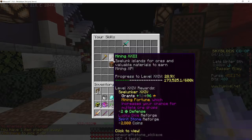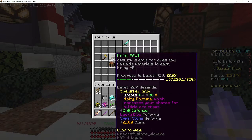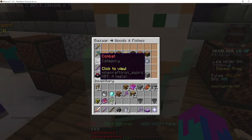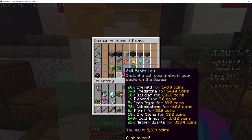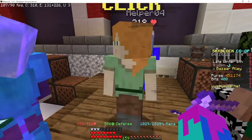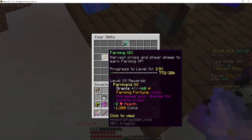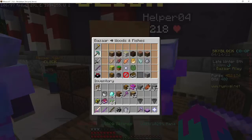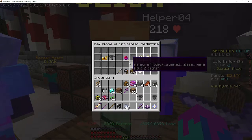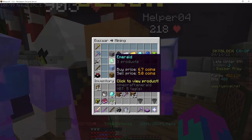You'll need good enough skills — I'm pretty sure it's like level five or level eight in a couple of skills like combat, mining, and farming. You can tell exactly what he wants by right-clicking on him. If the shop opens, you're free to trade. If he says you need more levels, go to your skills and see which ones to upgrade. In the Bazaar, you're going to want to get 10 enchanted redstone, 10 enchanted coal, and 10 enchanted emerald.